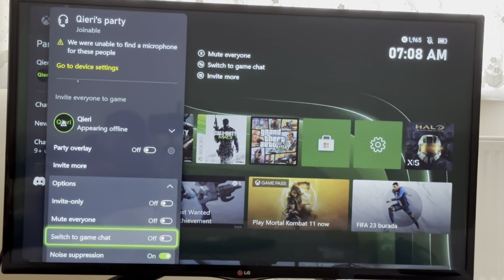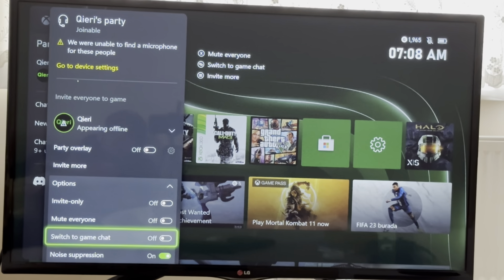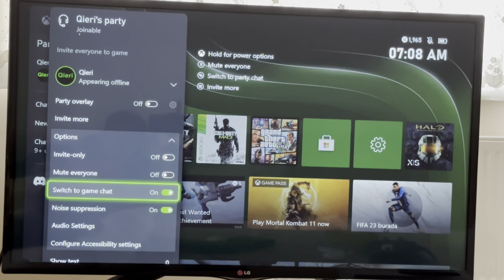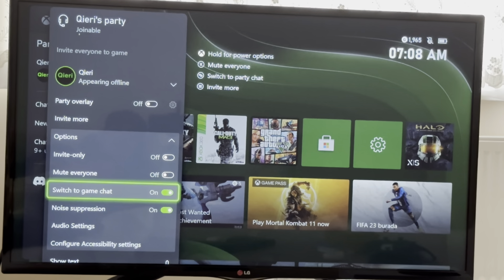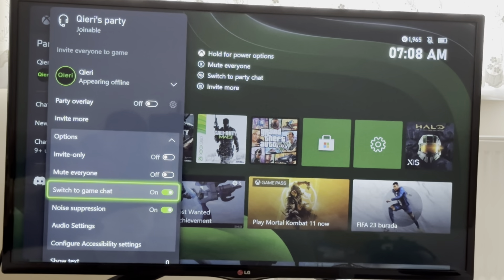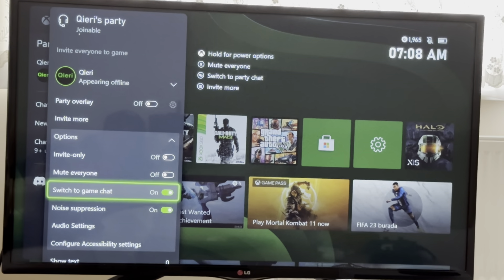When you switch to game chat, what will happen is you will hear only the players from the game that you're playing. For example, if you have a party in a GTA lobby and you enable this, you will hear all the players in your lobby but not your party chat. If your friends also want to hear the lobby, they also need to enable game chat.